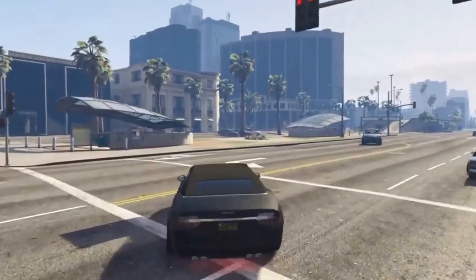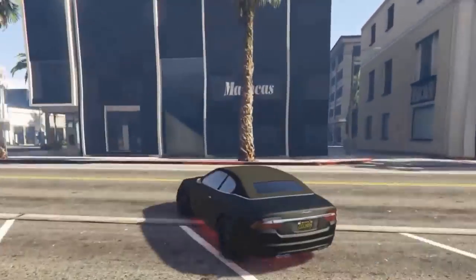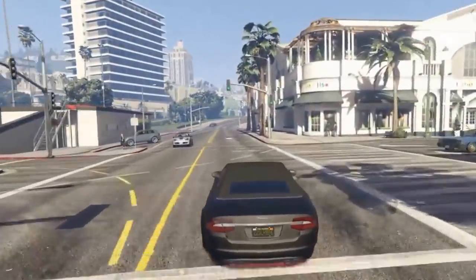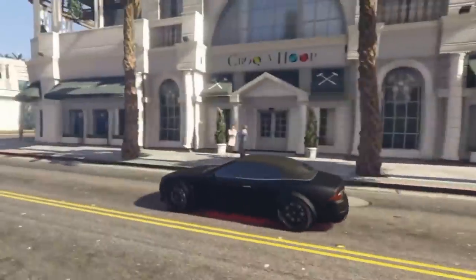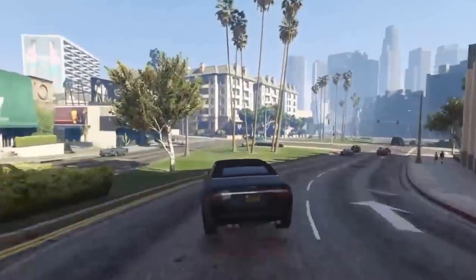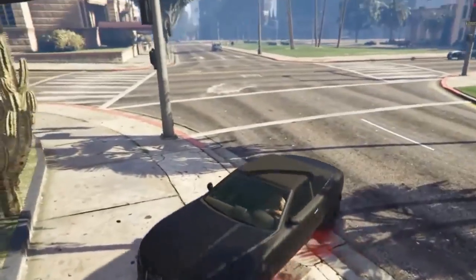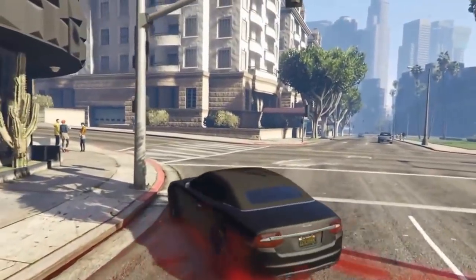Head over to Los Santos Customs to sell the car. This car should bring a very good price by the look of it — it's got custom wheels, a nice color, and it's very fast. It looks like it's got turbo on it. Go ahead and sell the car.